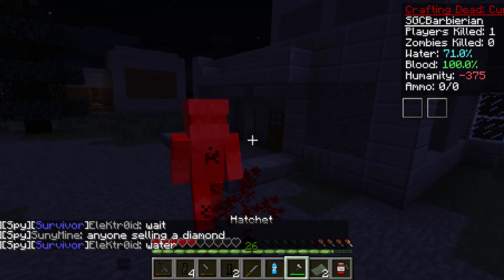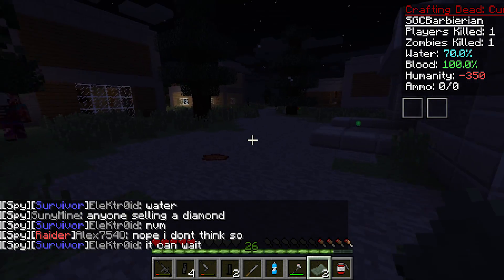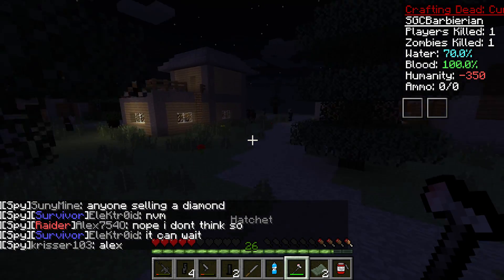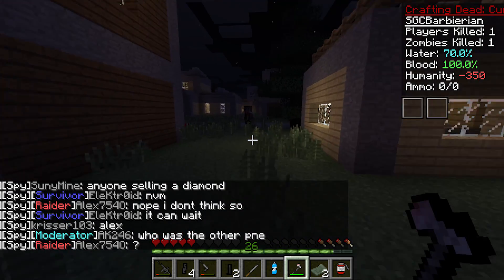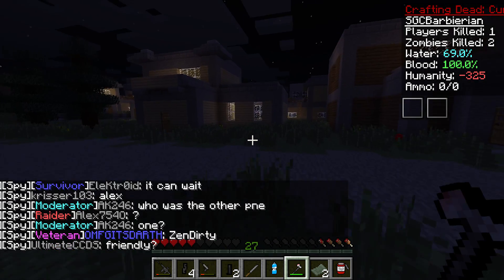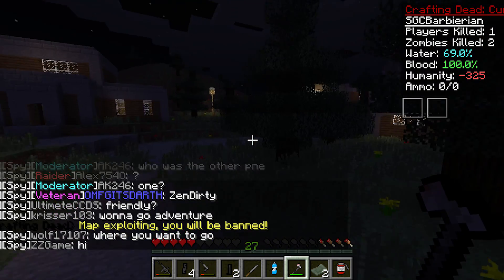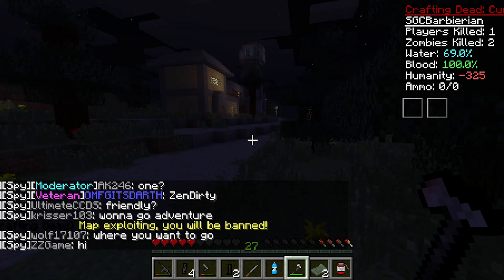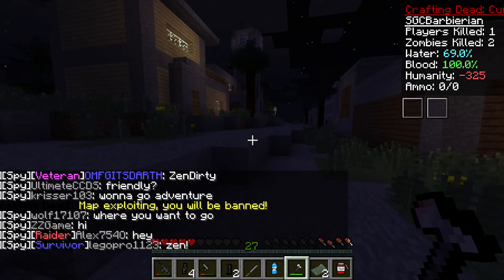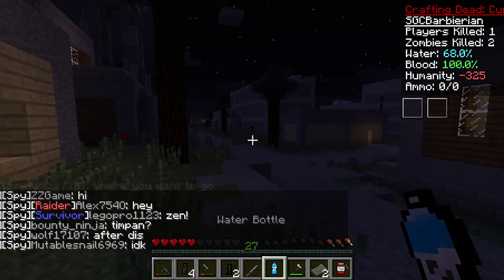All right, taking the hatchet. The hatchet does really well — we need a bandage now. The hatchet kills zombies in one hit, and I think it kills unarmored players in about one or two hits as well. We need to find the hospital — that's the big thing. I believe there's a hospital in this village, I'm just not a hundred percent sure where it is.